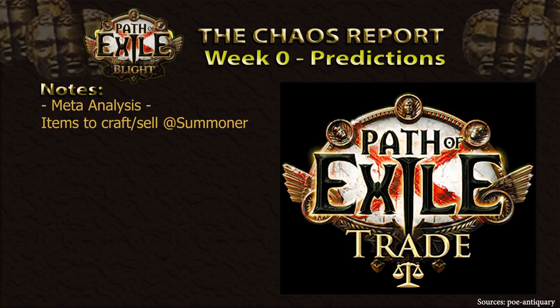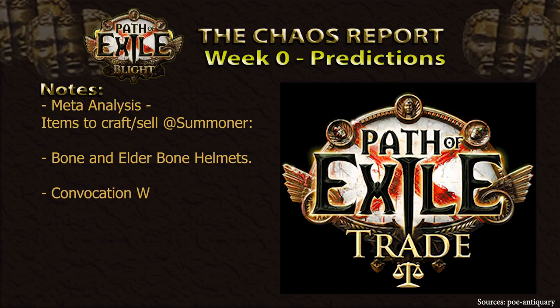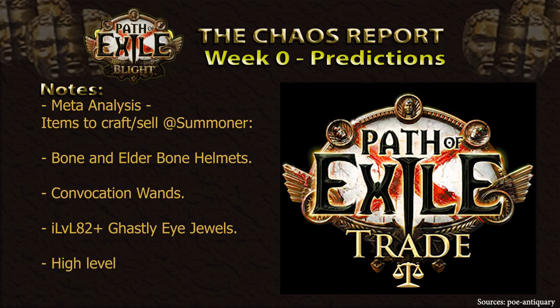Despite likely being a smaller percentage of players, minion builds will require a larger amount of specifically crafted rare items. Items to look out for include, but aren't limited to: Bone Helmets and Elder Bone Helmets, Convocation Wands, high level 82+ Ghastly Eye Jewels, as well as high level two-handed staves with Minion Gem Levels on them. For the Assassins and Ailment Characters, there are more options on the Unique table, so we'll likely not be able to craft too many rare items for them for now. I'll keep you up to date on the next episode once we see how the first week pans out.